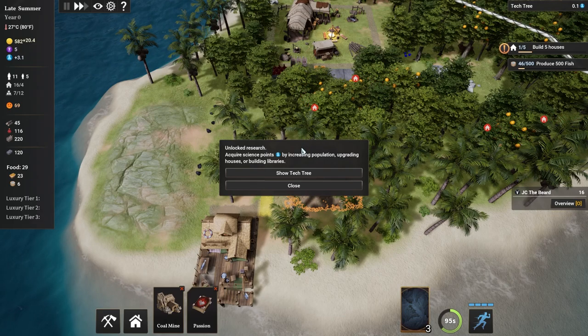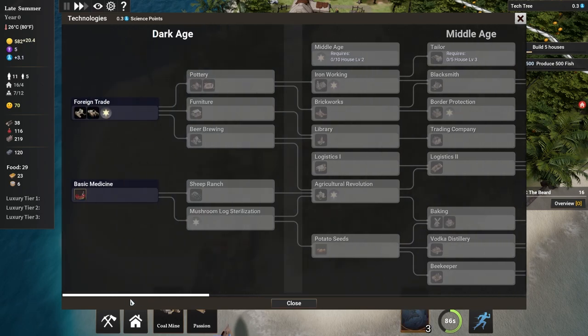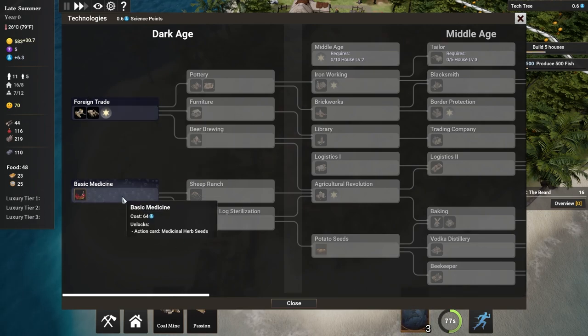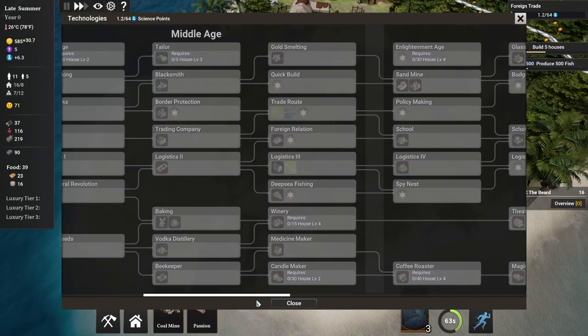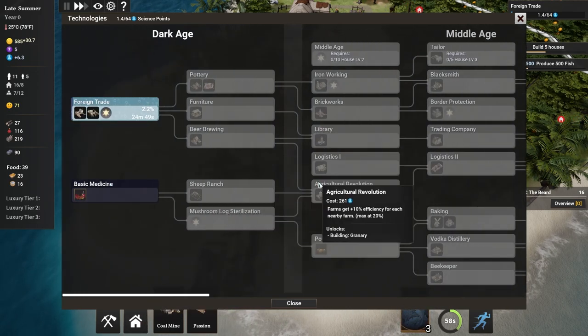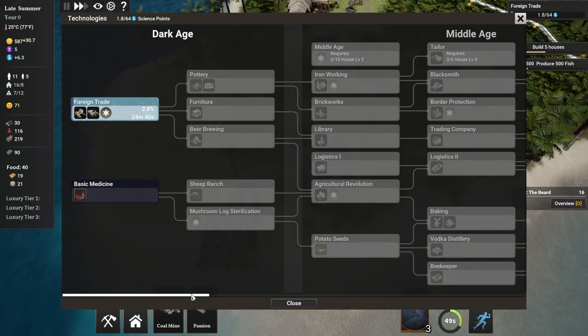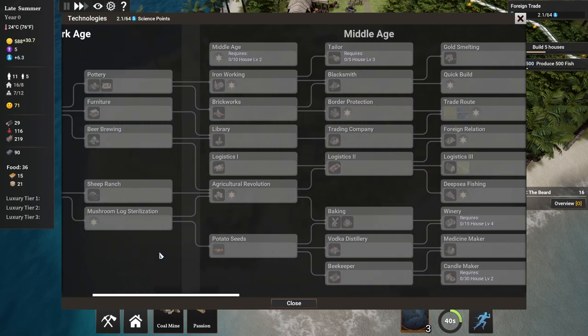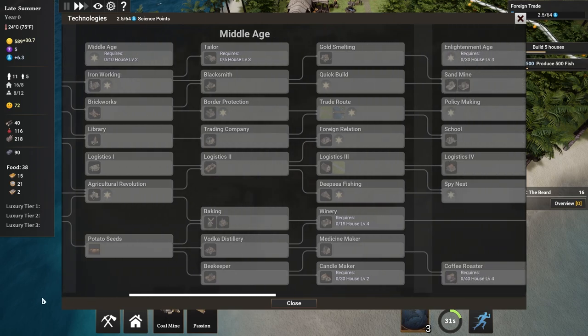Alright, we unlocked research. Like most of these kinds of games, this game does have a tech tree, and it is pretty extensive going all the way up to the industrial age. I don't know how far we're going to get in this video - probably not really out of the dark age because I don't think this is going to be a very fast game. We can research either foreign trade or basic medicine. We're going to go with foreign trade because that's a good way to make money, and we already do have some medicine. Obviously you're going to have to unlock everything eventually, but if you want to prioritize rushing iron, you need foreign trade first. If you want to rush different types of farming, basic medicine might be more for you because that leads to sheep ranching and potato seeds.